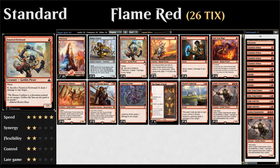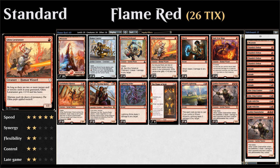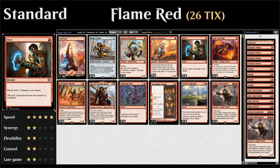We also have four copies of Fanatical Firebrand — one mana 1/1 with haste that we can tap and sacrifice to deal one damage to any target. Four copies of Gitu Lava Runner, a one-mana 1/2 wizard: as long as there are two or more instant and/or sorcery cards in our graveyard, it gets +1/+0 and haste — effectively a one-mana 2/2 with haste, and also a wizard, which matters since we're playing four copies of Wizard's Lightning.